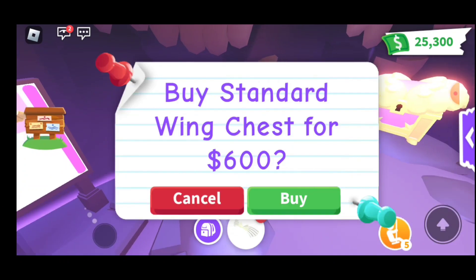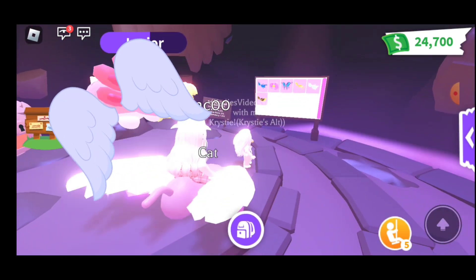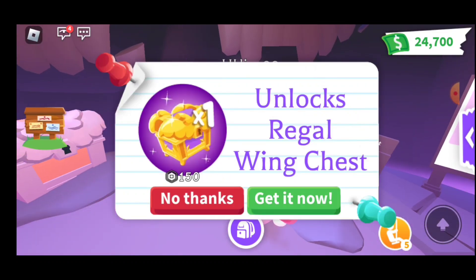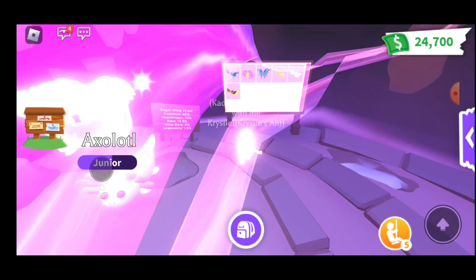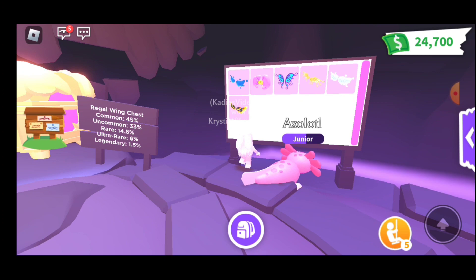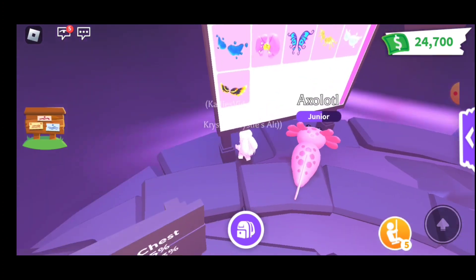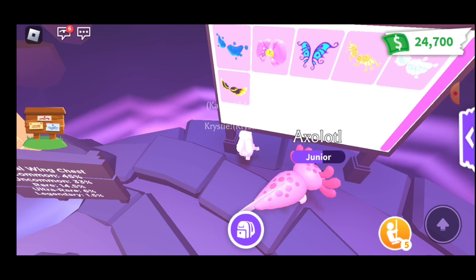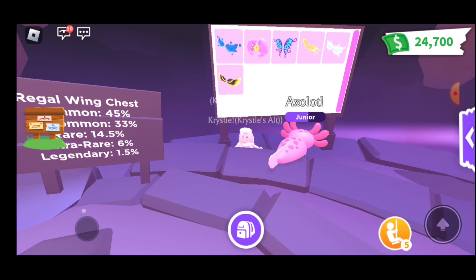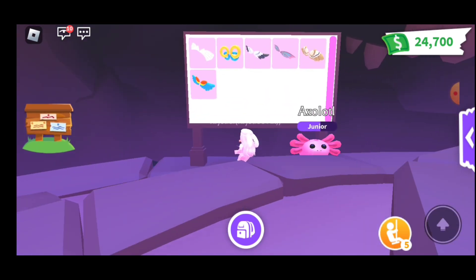Okay, interesting. Why not — I'm going to buy one more. Let's see what we get. This will be a giveaway. Something good? Gull wings — like seagull wings. The regal chests, which are the legendary, are 150 Robux, same as a ride potion, so it depends on how much you like the wings. So here are the ones you can get. I like those blue butterfly wings — the third ones. Then it looks like gold ones, glowing blue ones, and kind of Egyptian or desert ones. Those are pretty cool.